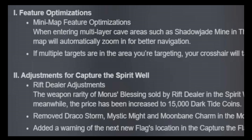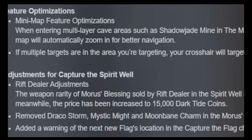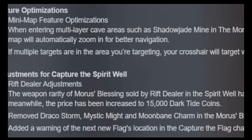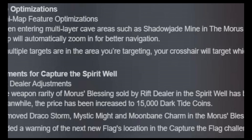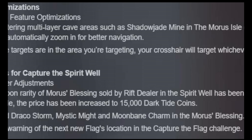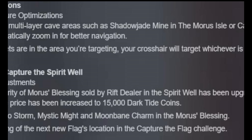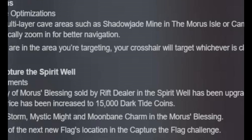Y'all did notice they kind of changed a little bit. For the in-game adjustments, they did one feature optimization for the mini map. When entering multi-layered cave areas such as Shadow Jade Mine in Morris Isle, Kamal's Hump, and Hollow Rot, the mini map will automatically zoom in for better navigation.